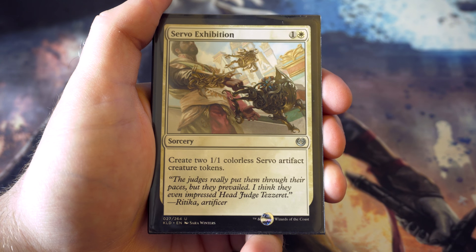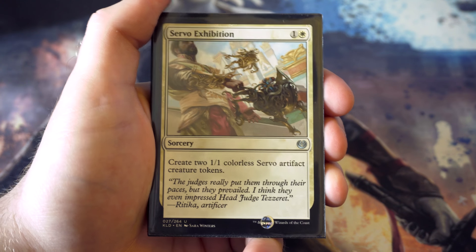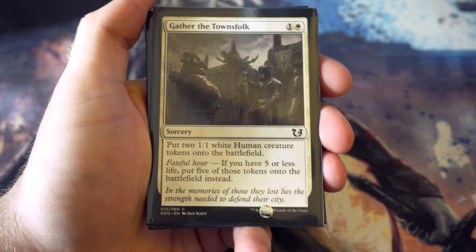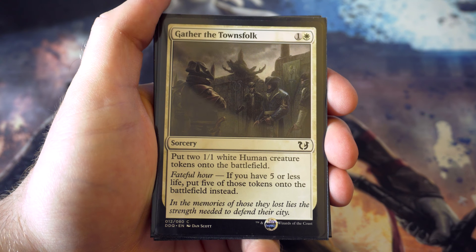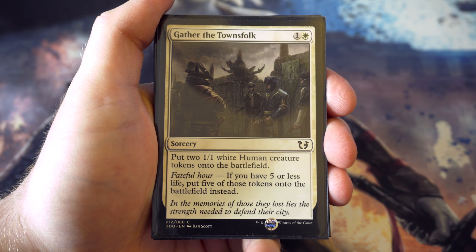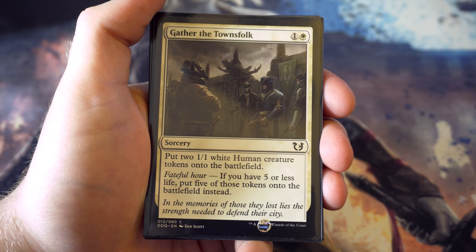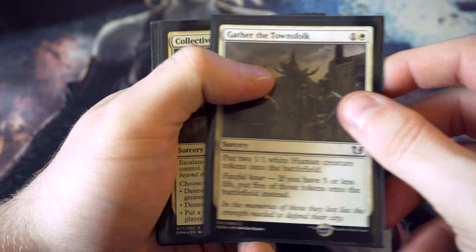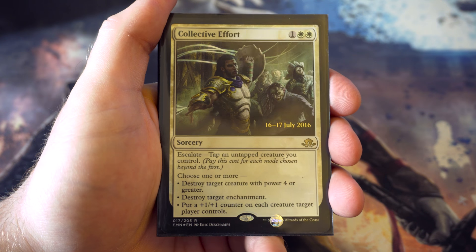Servo Exhibition - for one and a white creates two one-one servos. Having artifact creatures in the deck is quite useful and it's just two bodies for two. Gather the Townsfolk is also two bodies for two, and with fateful hours - if you're at five or less life - you get to put five tokens out instead. Hopefully that circumstance won't come up, but if it does it's a very useful card.